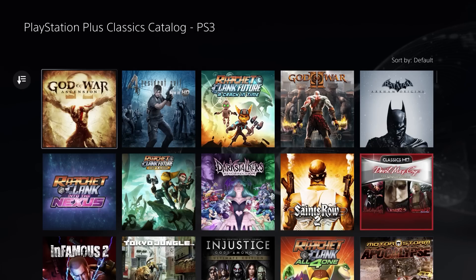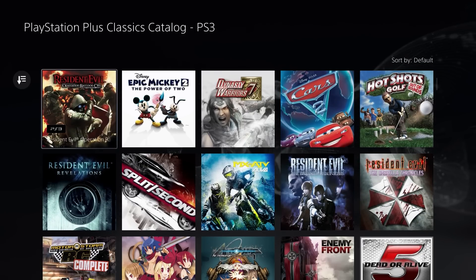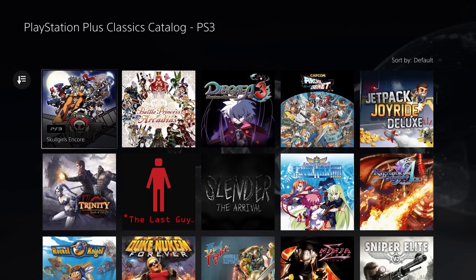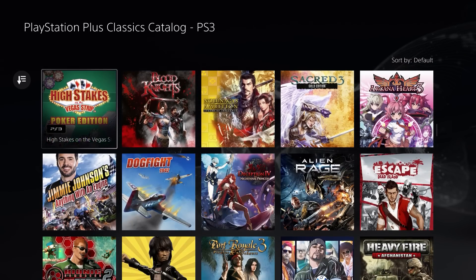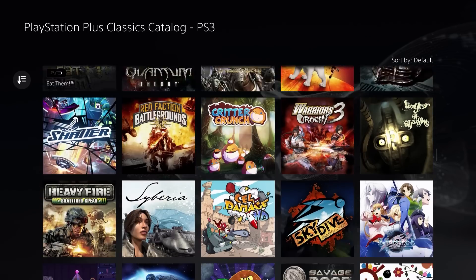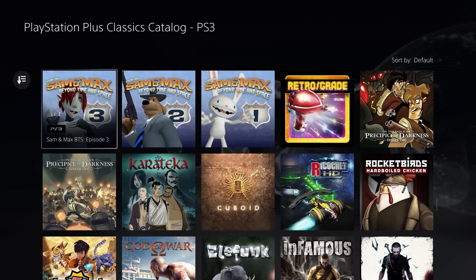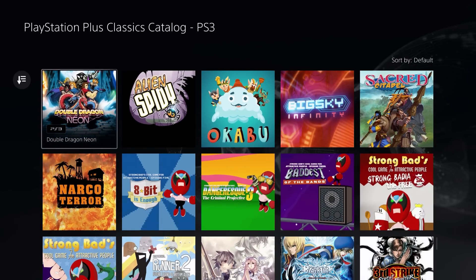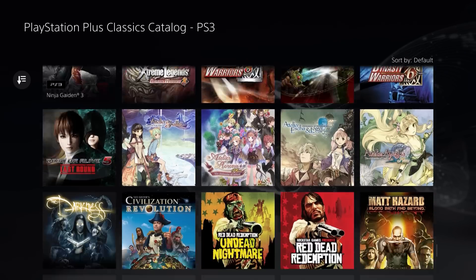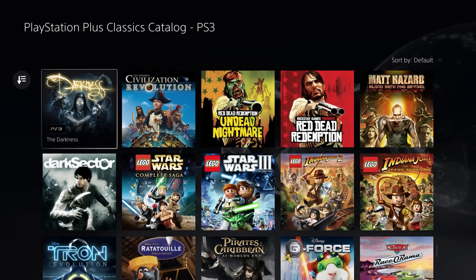Let's jump into the PS3 lineup. This is the biggest influx of games compared between the tiers. Going through slowly you can see some instantly recognizable titles like Split Second, and more obscure titles further down the list. All of these are accessible purely via cloud streaming — I won't pretend to understand the internal architecture, but PS3 simply doesn't work natively on PS5, so you can't download these games.